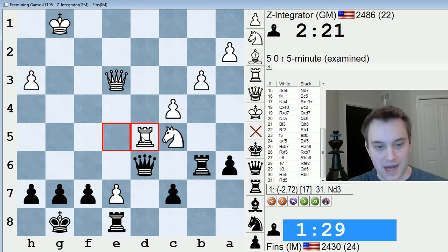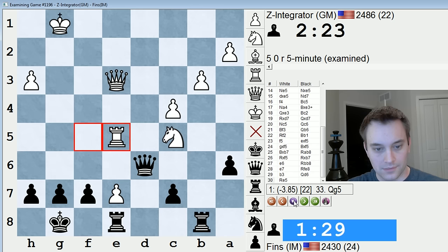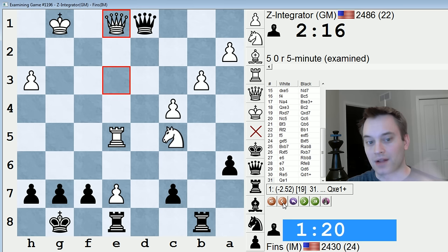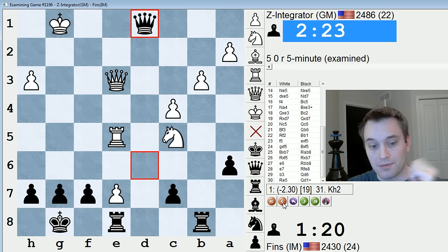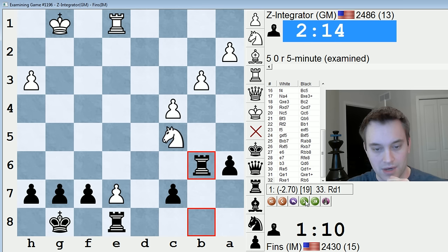That might be another reason why the immediate Rb6 is better. Because now on Rd5, at least I can check this way — it's more complicated. Kh2, Rd6. Time to block with Rd8. If I can win this e7 pawn, the game is effectively over. So I just have to make sure I either win this pawn, or as I tried to do, gain counterplay against their king, which kind of indirectly allowed me to win the pawn.